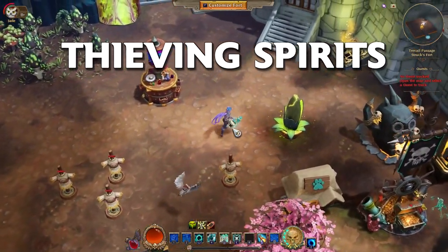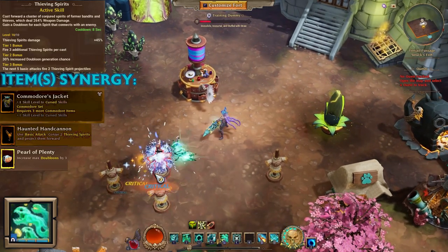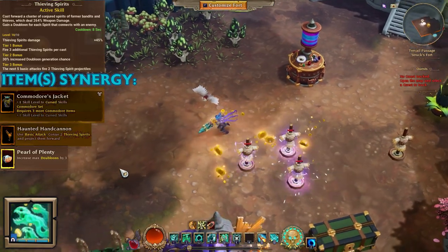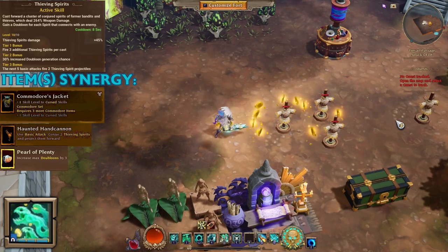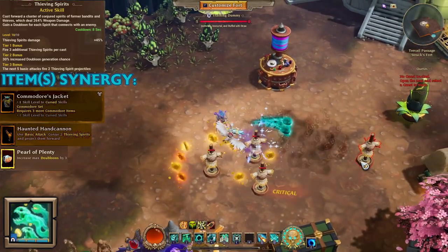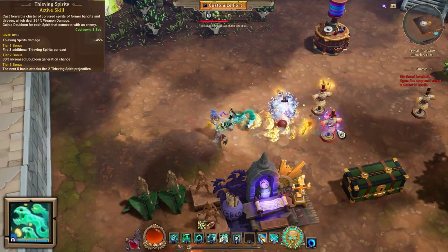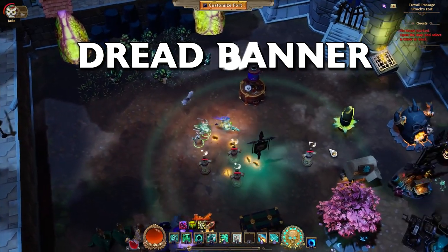Next is Thieving Spirits — a great skill if you want to spam a lot of Duboons, but many builds won't need it. It's kind of like Unholy Bolt on the Dusk Mage with a different skin and it lets you shoot with basic attacks. There's also a synergy I forgot to add on screen — the one from Black Spot where you can auto-cast Thieving Spirits. Like any Duboon-costing skill, it can synergize well with Pearl of Plenty or with the item that gives a damage buff when using a Duboon skill.